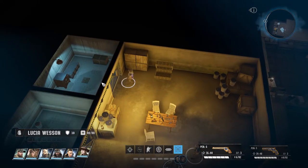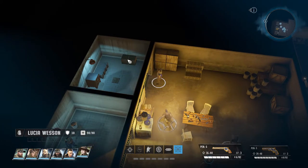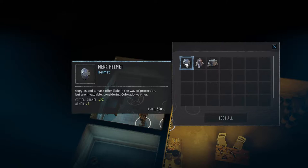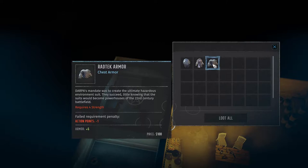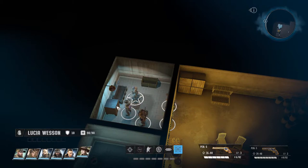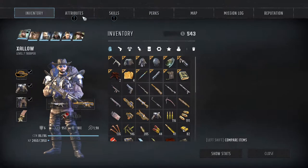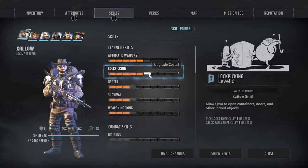We leveled up — nice! Let's take a look at the grenade box: a Molotov cocktail — disappointing. Some armor, mods. There's a safe here but it requires lockpick level six, and we only have level five. But if we put three points into lockpick we'll be able to open it. Let's do that.